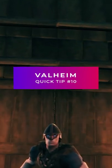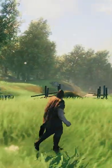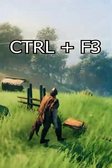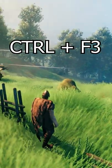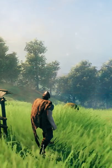This is Valheim quick tip number 10. If you're trying to get a screenshot of something without the icons, the mini map, and stuff on your screen, you can press Ctrl+F3 and it'll toggle the HUD. That way you don't have any of those icons and stuff on your screen.